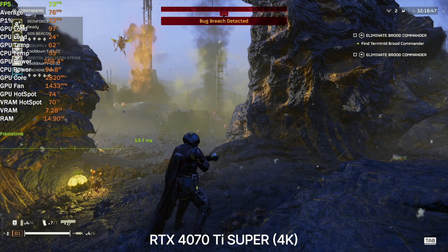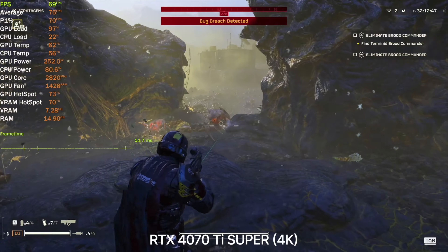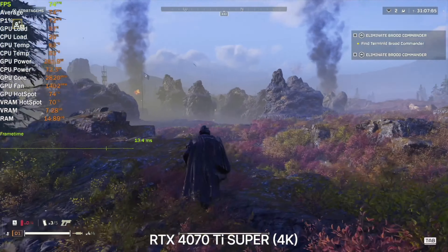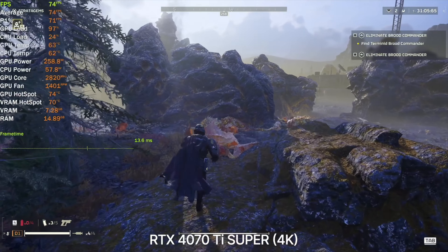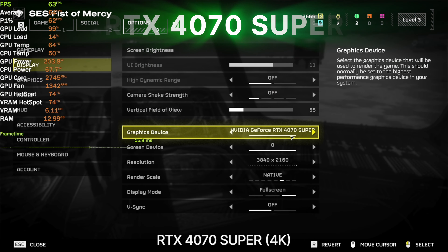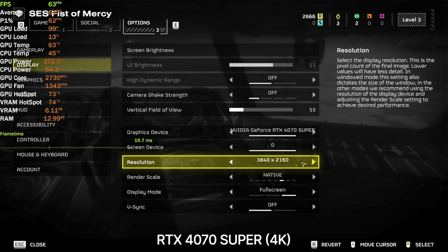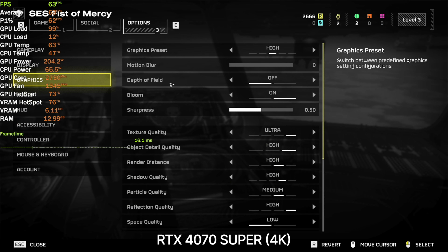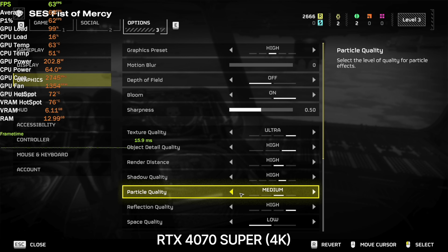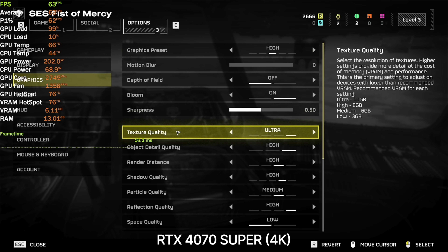This feels better. So at 4K with the 4070 Ti Super, I would play on high preset. Switching to the RTX 4070 Super, we'll start with 4K resolution native — basically the same settings found playable on the 4070 Ti Super, which is high preset.